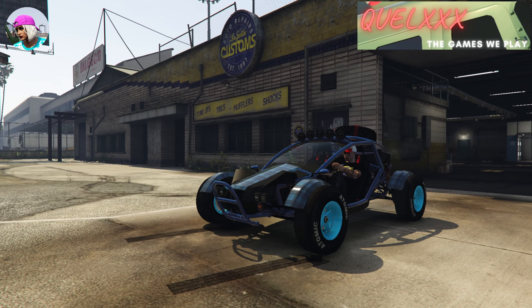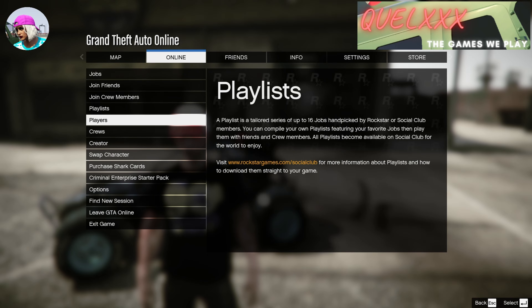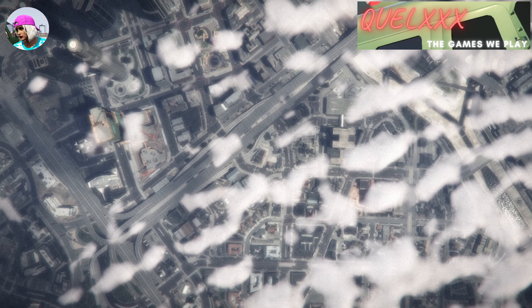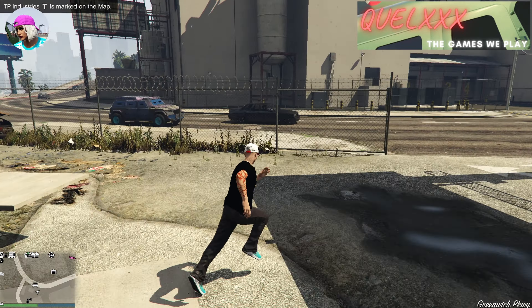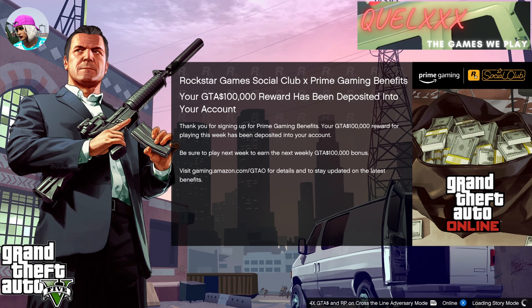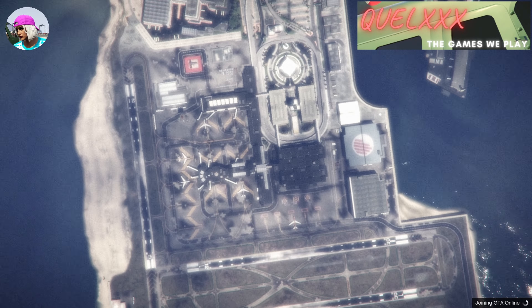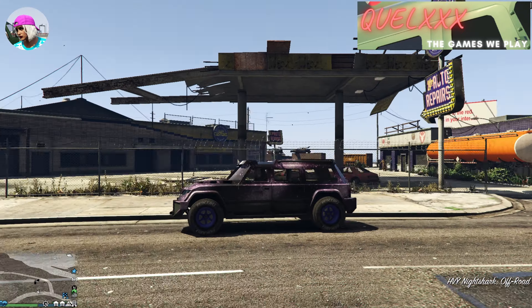From here you should go to creator mode and come back into an online session in order to see all the changes to your Nightshark. When you come back online, your vehicle should be near you, and you can see that the Galaxy livery has already been transferred onto the Nightshark. The glitch is complete. However, what I'm going to do is go offline and exit the game, then come back in so you can see all the actual changes. In the last few patches Rockstar has made, you now have to exit the game completely in order to see all the changes applied — otherwise when you go to creator mode you may see that some previous upgrades appear cleared, which is not true. So it's best to exit the game and come back to verify all transfers.